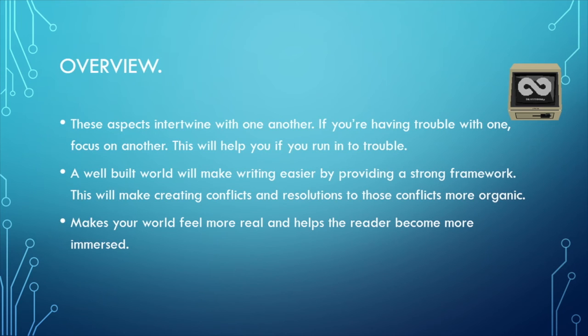This makes your world feel more real and helps readers become more immersed. Subconsciously, readers will start to fill in the blanks. If you establish that a culture is very art-oriented and describe art, colors, music, street performers, and vibrant scenes, the reader will naturally begin to build your entire world in their head — and you may not even need to describe it further past that point.